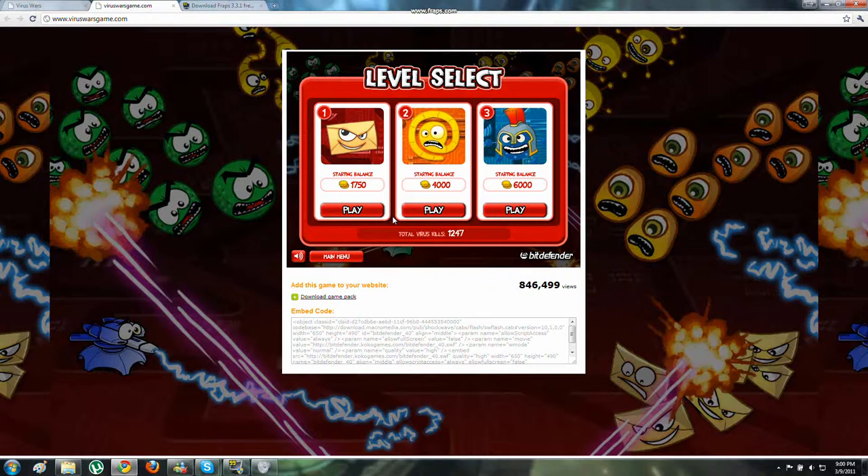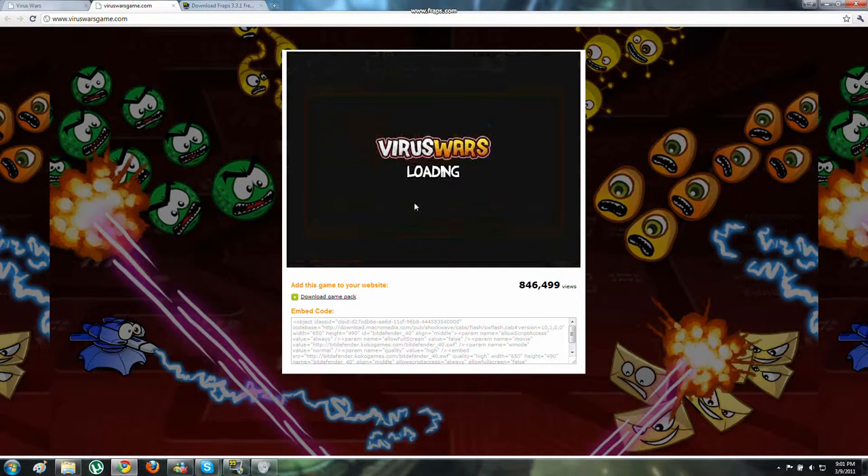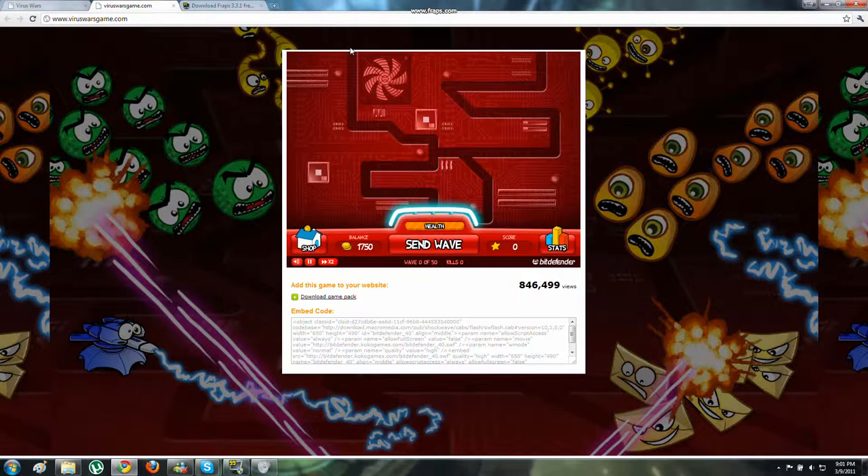Alright, let's jump into level 1 right here. Level 1 you can see has a multitude of paths that the enemies can take. You have the left path and the right path, and they meet here down at your main base.